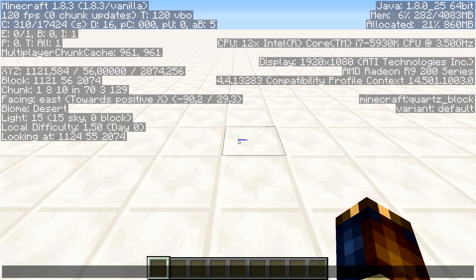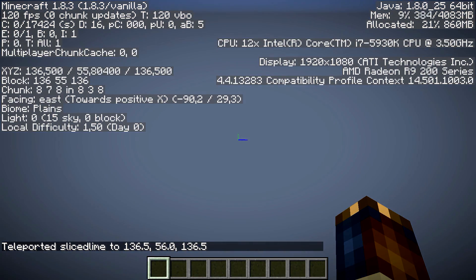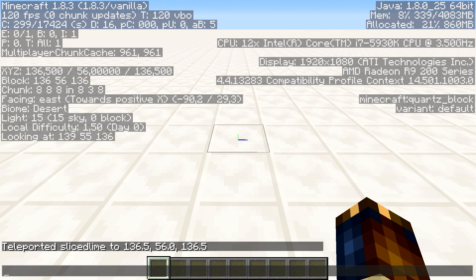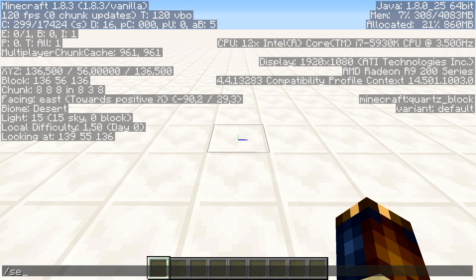What we're going to do is teleport to some very specific coordinates, which I'll explain in a little bit. We're going to 136, 56, 136. And then we're going to do set world spawn.